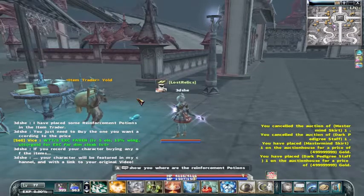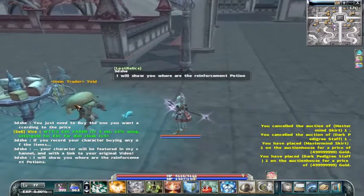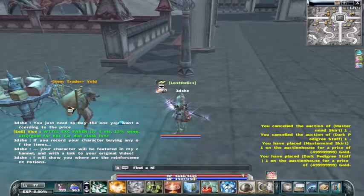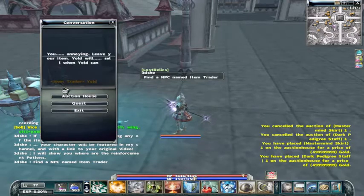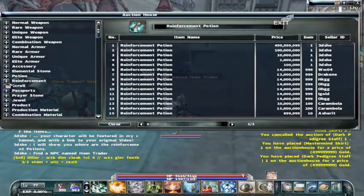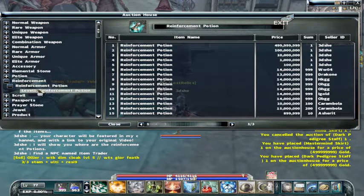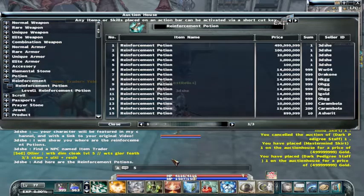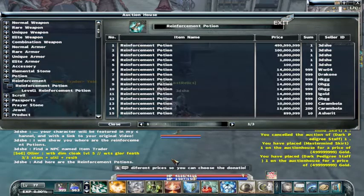I will show you where the reinforcement potions are. Find a nearby NPC named Eaton Trader. There are 5 reinforcement potions with different prices so you can choose the donation.